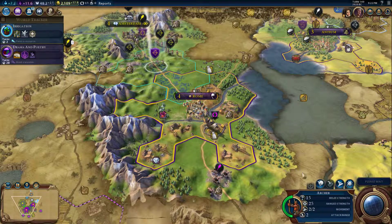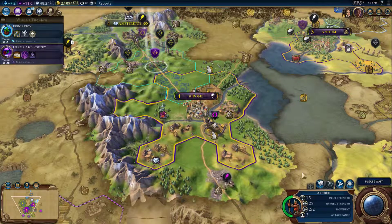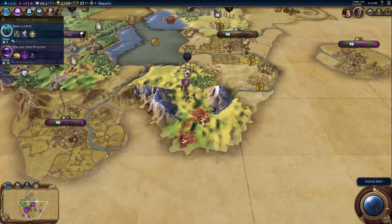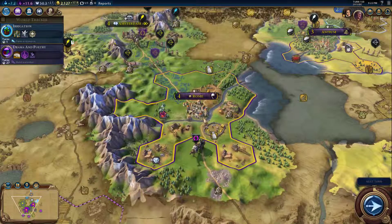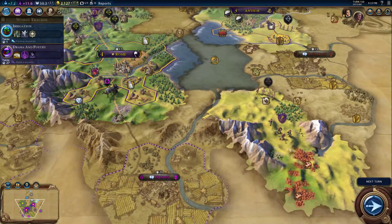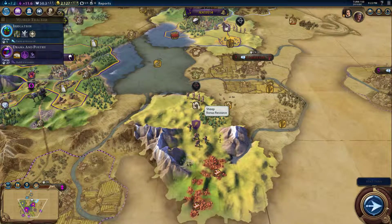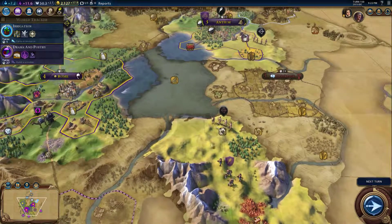We've got four turns until that's complete. In two turns we'll move those archers in to get ready to escort these guys, and once we get them escorted over there, that's going to give us access to — is it copper here? Yeah, copper — it's a bonus resource. And then sheep, also a bonus resource. So I'm hoping to snag those up for myself.